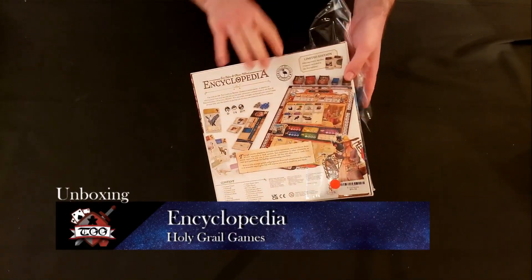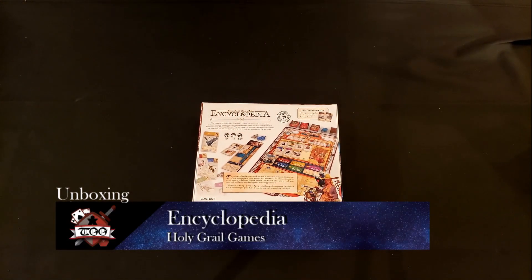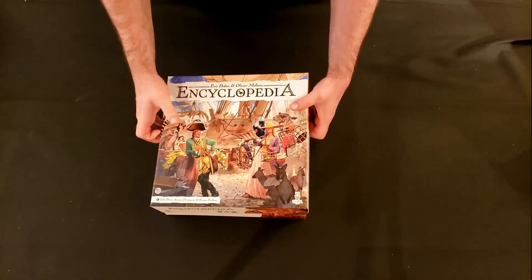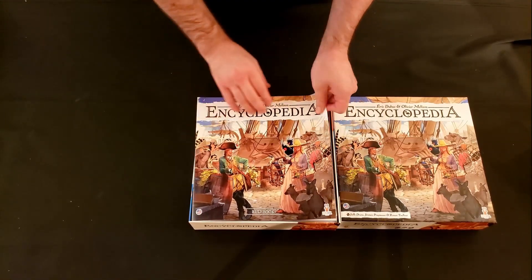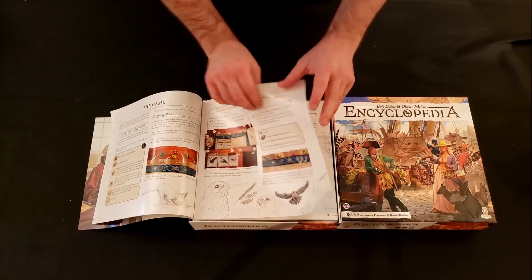Today we'll be unboxing Encyclopedia, published by Holy Grail Games and designed by Eric Dubas and Olivier Mellison. I don't know a lot about Encyclopedia other than it's pretty popular right now, and it does combine set collection with worker placement.